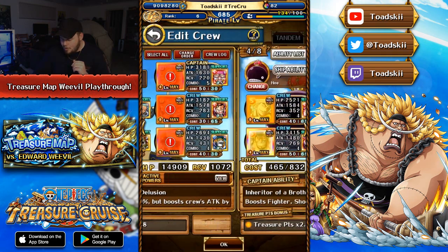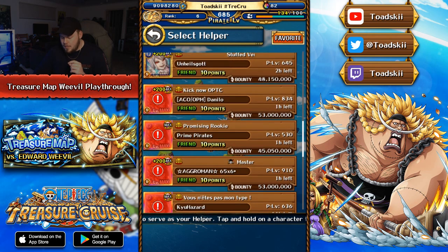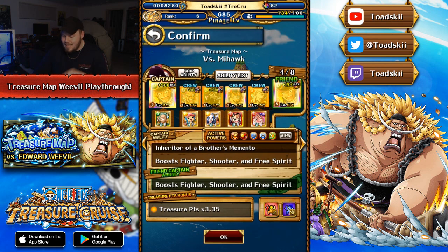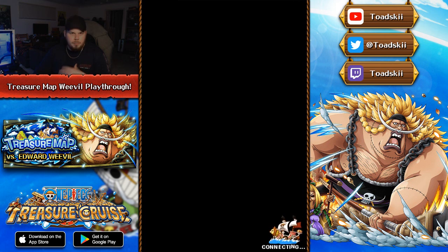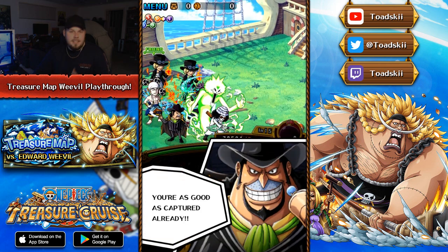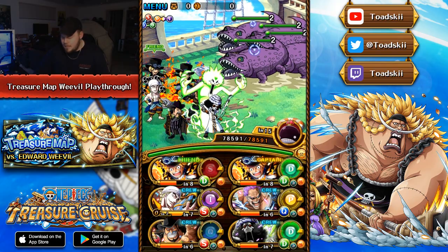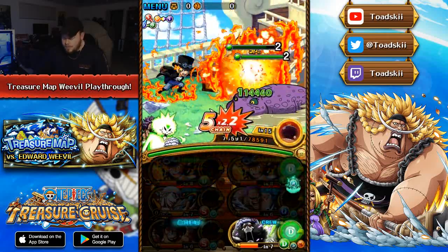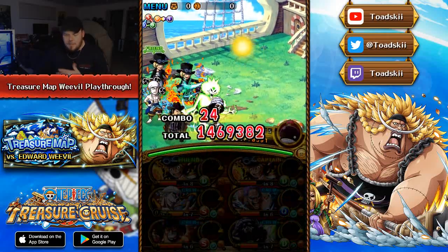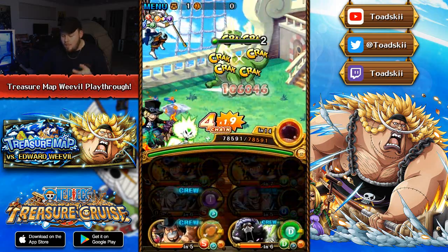The second last boss is going to be against Mihawk. I am using a Dex Sabo team — he's really great because he just beats it very, very quickly. He has such a high attack multiplier that you can blast through all the mobs very quickly. I'm also using Legend Brook as a sub, and the reason is he has a damage reducing effect. It's nice to have a unit that we could potentially use as a damage reducer on the final boss stage, or use him to kill off mobs. Because we have such high HP, dealing with the death hit from Mihawk isn't really a problem, but we'll talk more about that once we reach that final boss stage.